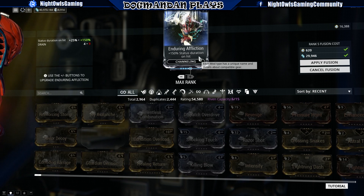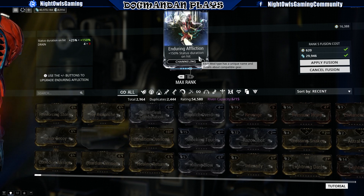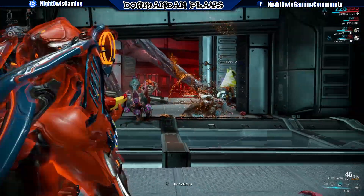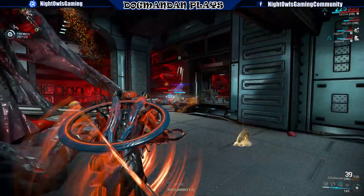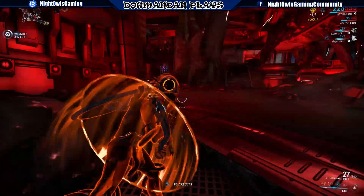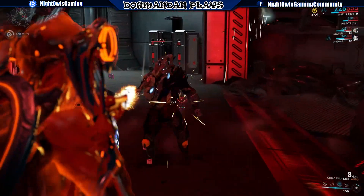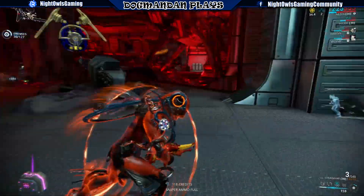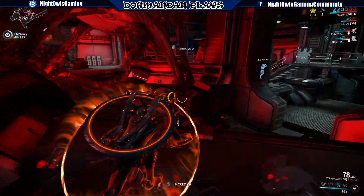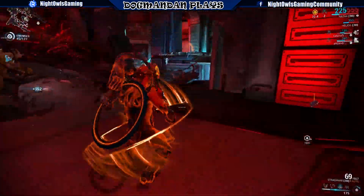Let's get into some gameplay and talk about the rest of this update — a lot of good things here. Some of the key changes: Lua is now available in Sortie missions, giving us more locations including the Kuva Fortress and Lua. The missions will be a bit more expanded and varied rather than the same things all the time.